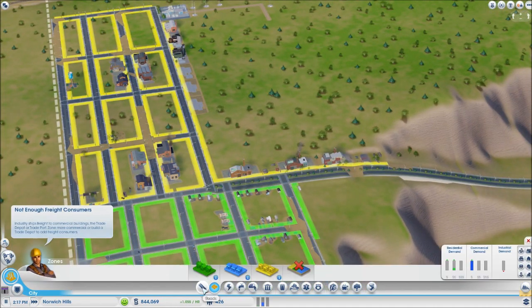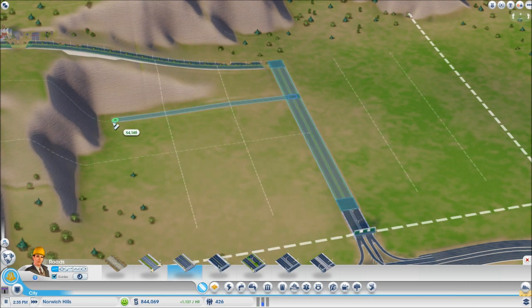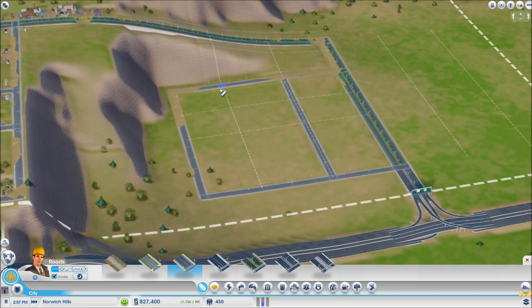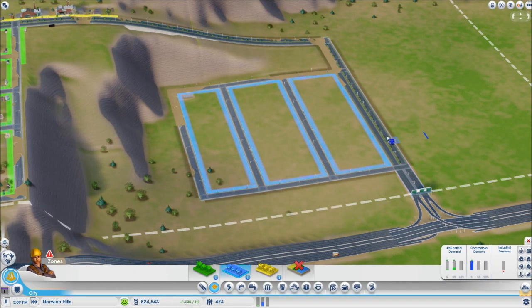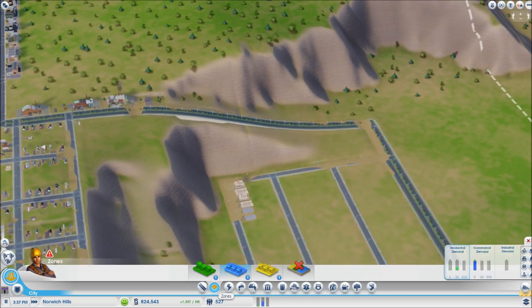Now we can go back and make a little more road for a commercial zone. Using a medium density street going across, we can set this up as a nice shopping area. This will probably create some traffic but we'll deal with that later. We're going to zone this commercial — we can make it a bit smaller to get more shops but I'm not too worried about that right now.